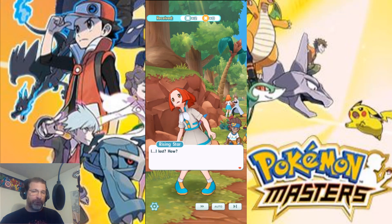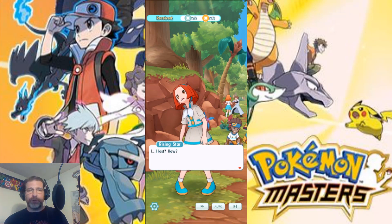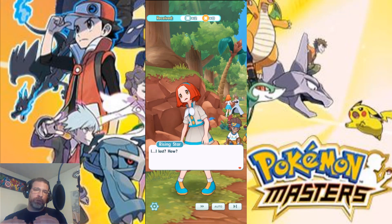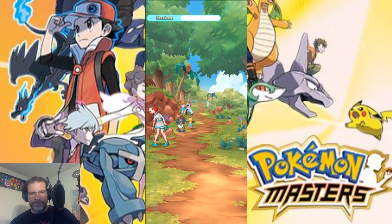You also have potions — potions will give you health, but you only have a limited number of those. You have buffs, also limited. But all of that — the potions, the buffs — even though those don't take from your move bar, it does count as an action for your sync loop, which is pretty cool. She lost — boom, we won that one. We've got one more battle to do.